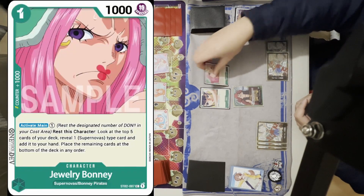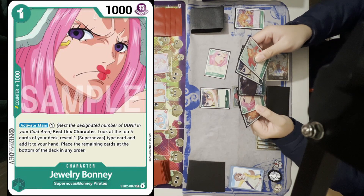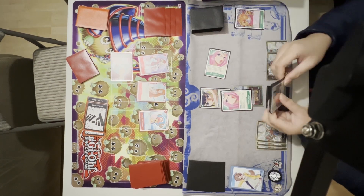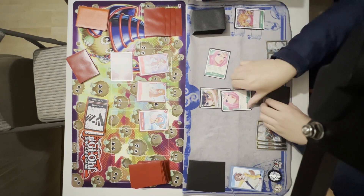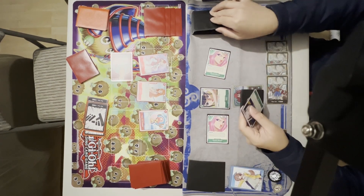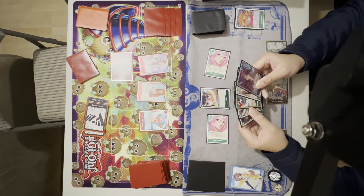I rest 1 Don for Bonnie and then rest another for its effect. She searches the top 5 cards of the deck to add a Supernova type character card to hand, then places the rest at the bottom of the deck in any order. From my 5 choices I decided to go with another Bonnie to search deeper into the deck. I could have chosen the Law but I already have a 7-cost Kit in hand, so I wanted another Bonnie. I play the Bonnie to get more searches. Bonnie almost doubles as a blocker because it's rare that the opponent would let you keep the Bonnies on the field.